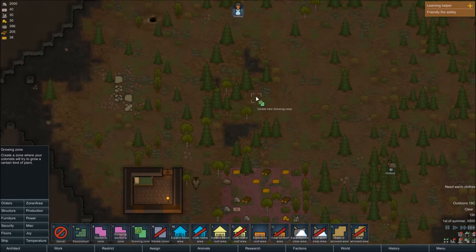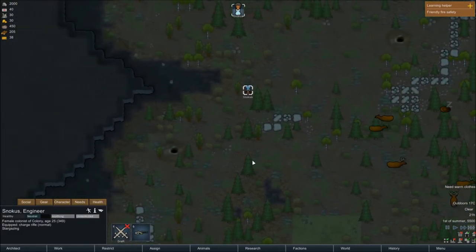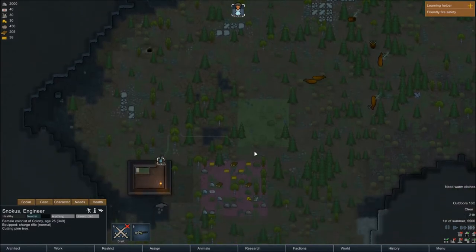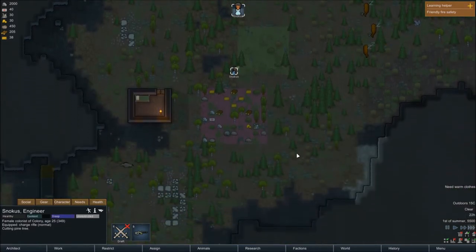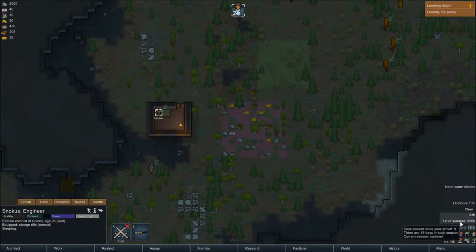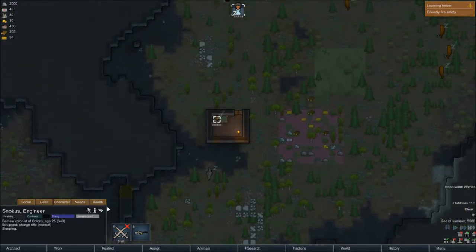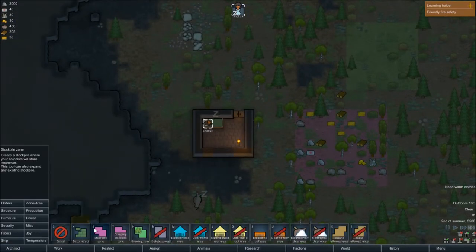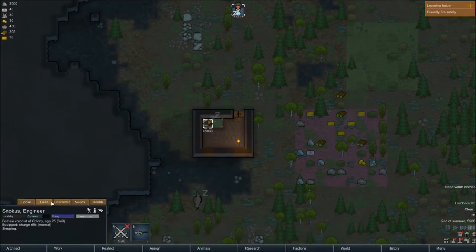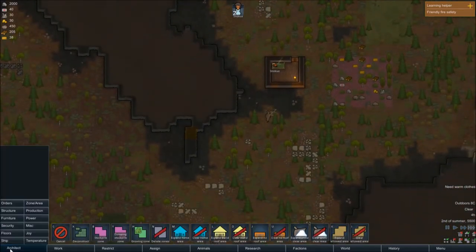Let's set up a little minor growing area here with potatoes, since potatoes last a long time even if they're not refrigerated, and they're also quite quick to grow. We don't need a lot since we're only one person, so this should be fine. But we should keep an eye on the approach of winter — it's going to come eventually. We don't have any warm clothes for some reason — we only came here with a shirt and some pants. That's quite stupid.